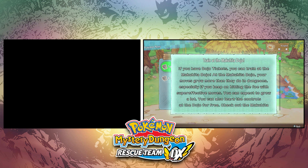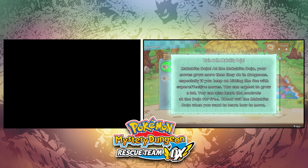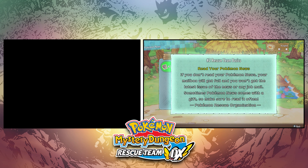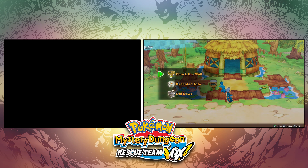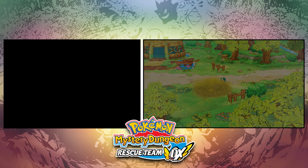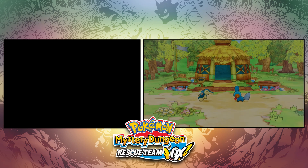We read through the mail and work out how the controls let you shuffle up and down through the letters. Then we get some dojo tickets, which you can use at the Makuhita Dojo to train up a few levels. I tried it and it took me from level 7 to level 10, which was really impressive — a nice little bonus.